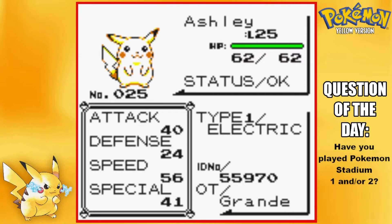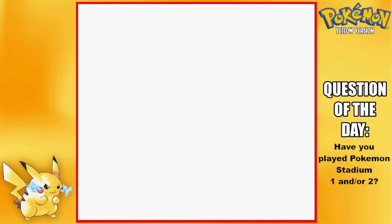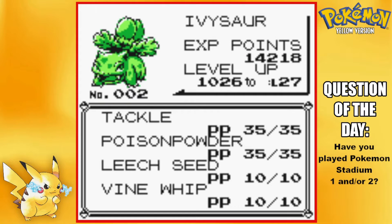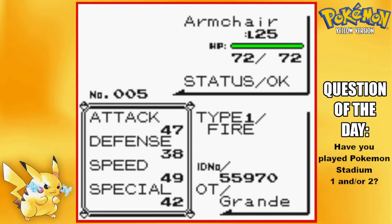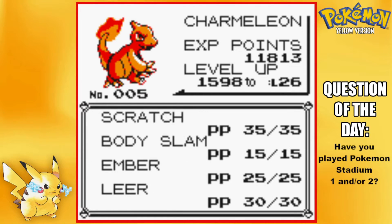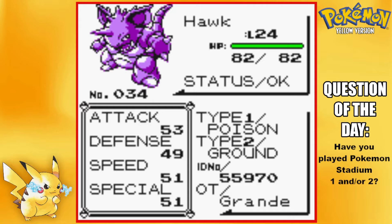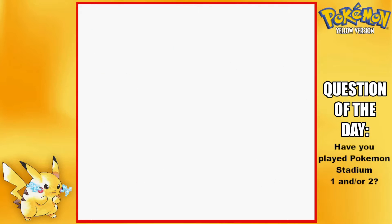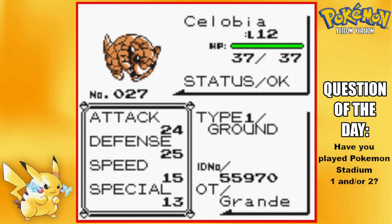We have Ashley the Pikachu at level 25 with Thunderbolt, Quick Attack, Double Team, and Thunder Wave. Aiden the Ivysaur is level 26 with Tackle, Poison Powder, Leech Seed, and Vine Whip. Armchair the Charmeleon is level 25 with Scratch, Body Slam, Ember, and Leer. Hawk the Nidoking is level 24 with Thrash, Bubble Beam, Horn Attack, and Double Kick. Salobia the Sandshrew is not an official team member — he's only there because of Cut.